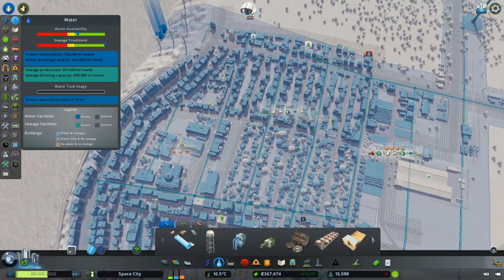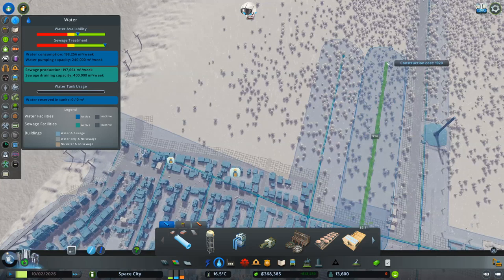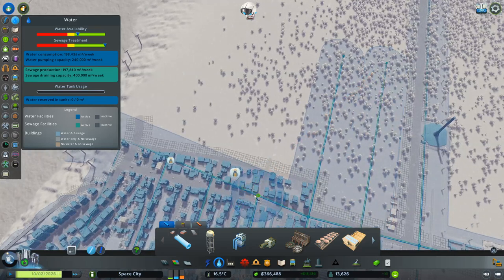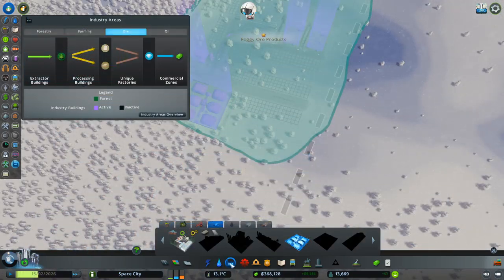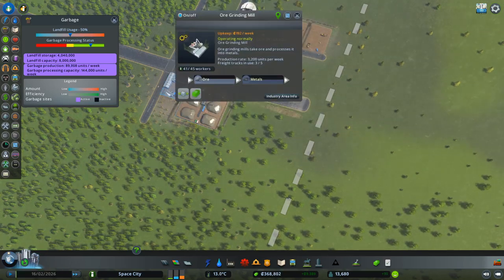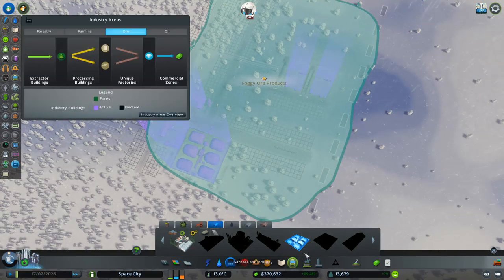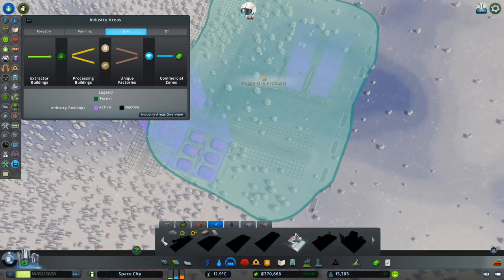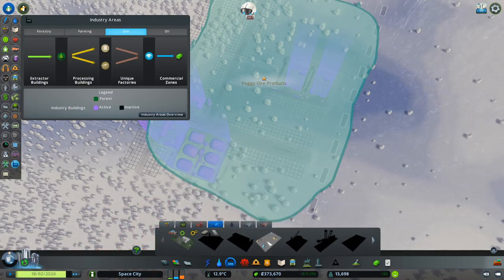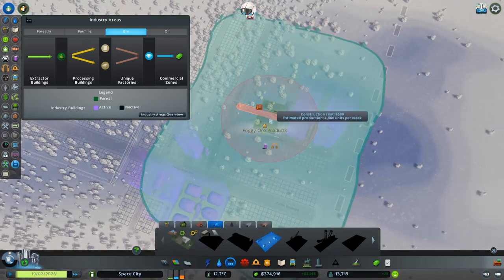There's a little bit that doesn't have water there. Let's extend the pipes out this way. I haven't heard from our ore industry. I should probably develop that more. How is the grinding mill doing? Well, it's producing metals. I wonder if we need metal storage or if we can even do that — doesn't seem like it. So more mines, but I'm worried we're going to just run out of resources at some point.